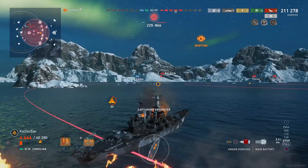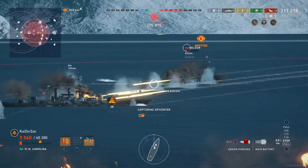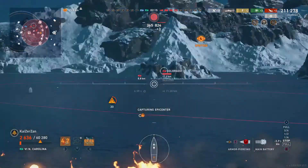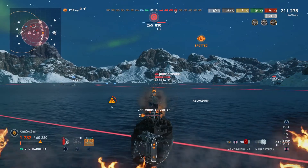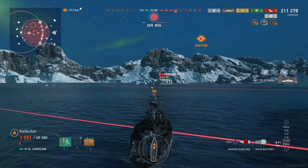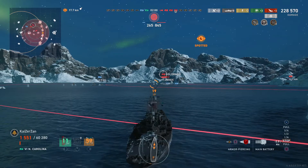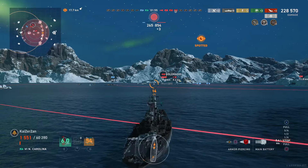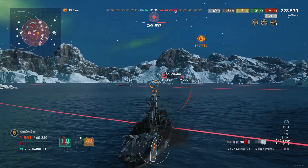We see a broadside Nelson so we turn our turrets - and he's about to eat torpedoes, so we wait to check. He ate torpedoes - very nice, we don't waste our salvo. We see the Colorado almost broadside again so we aim a little higher, put out that fire, and we get a very nice hit - just shy of 18,000 damage and another citadel.